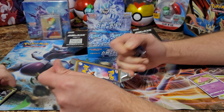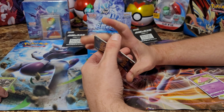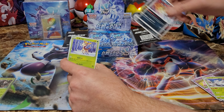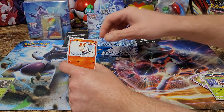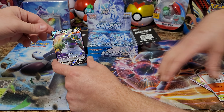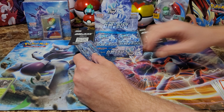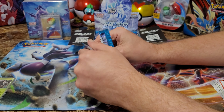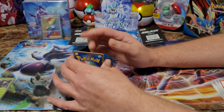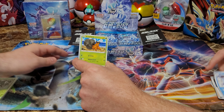Let's see if we run it back. Let's go — see if we get some full art. It's a full art — Tornadus V! We did pull him out of the last set too; we have the V and VMAX already. But it doesn't hurt to have duplicates since his brother opened four boxes just like we're opening four. Duplicates will be going to the shared twin foundation.